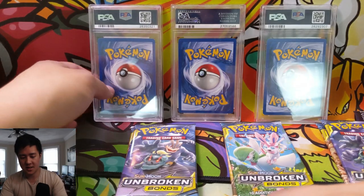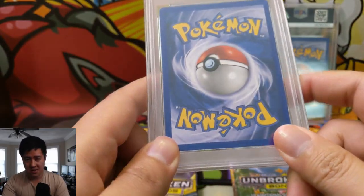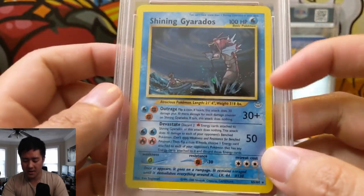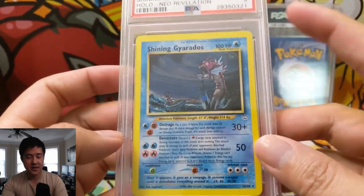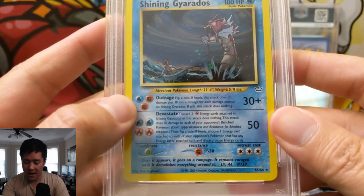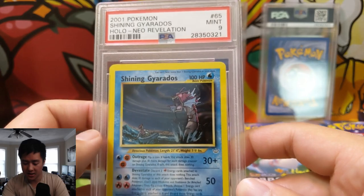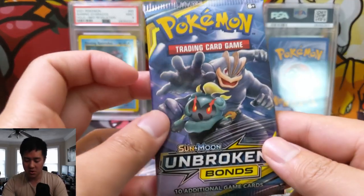Let's take a look at the first PSA card. There was a first secret rare, but this is the real first unique one — it is a Shining Gyarados. The first shining Pokemon come from Neo Revelation, and this is a PSA 9. This shiny Gyarados is really cool: it's red, has water attacks, and uses Fighting Energy as well as Fire, making it a very unique Pokemon. I was really happy to grab this for my collection — PSA 9 Shining Gyarados for our first PSA reveal.